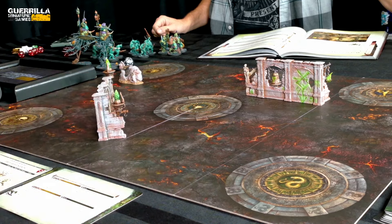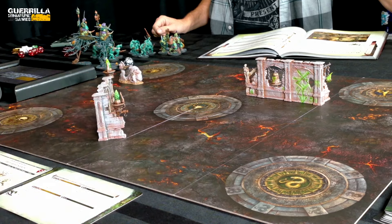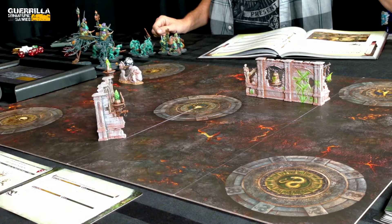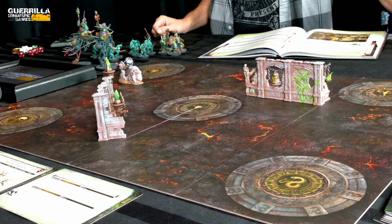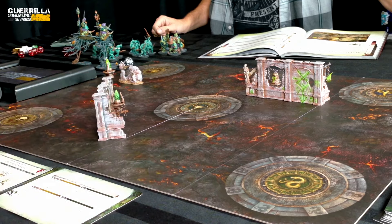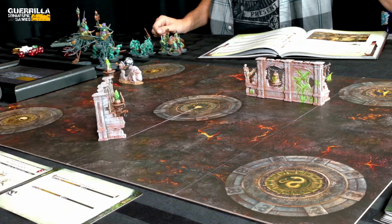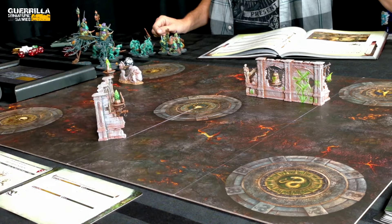I deploy first as attacker. The Branchwitch goes down, then the Treelord hangs over on one flank. The Kurnoth Hunters — team bagpipes — garrison the building. Actually, I pull them back slightly so they can garrison over here instead. The hunters go near an objective because they gain a 6+ ward save when holding an objective. That covers my deployment.